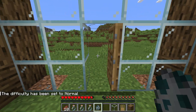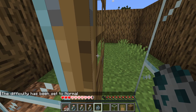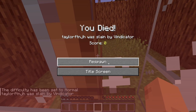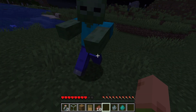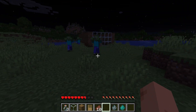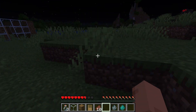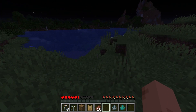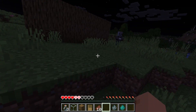In essence, difficulty allows the player or server owner to choose how easy or how hard they want their gameplay experience to be. While the difficulty setting changes many things, the most noticeable effect it has is on the enemies. As the difficulty of the game rises, the enemies will start to spawn at higher rates, and they become much more dangerous. And at the hardest difficulties, certain enemies can even start to break down doors. Let's go over what each difficulty entails and how to change it.